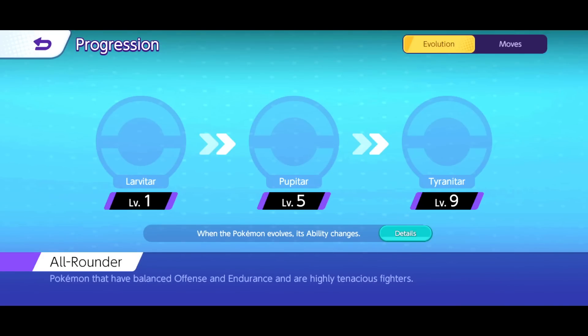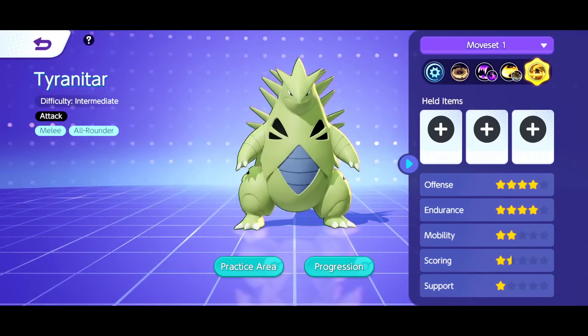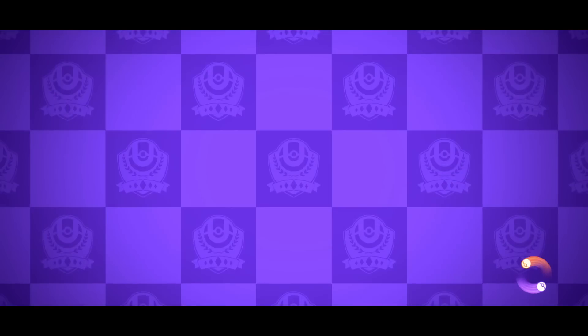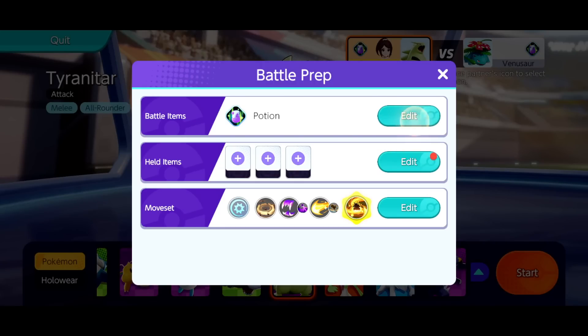So let's just jump right into it. Progression as well — we are level 1, level 5, and level 9 Pokemon. Pretty reasonable, pretty standard when it comes to these kinds of things. Let me equip my eject button as well, just in case there are some hidden things.